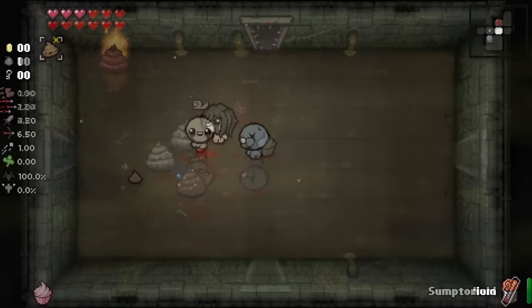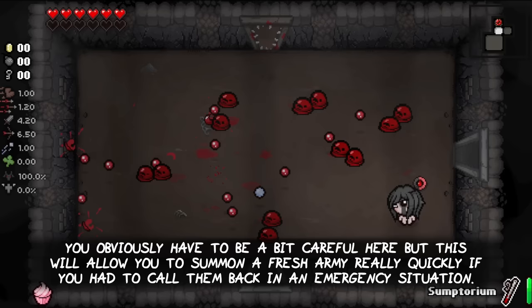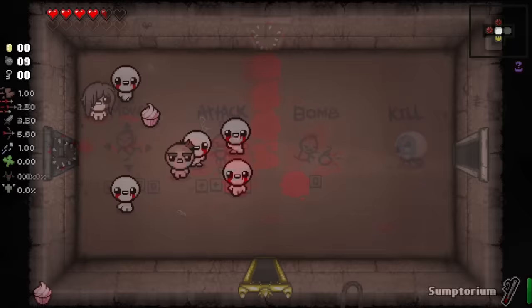Next up is Tainted Eve. Her cake effect is called Xenient and will allow you to spawn two blood clots at once, at the cost of draining twice as much life each time. You obviously have to be a bit more careful here, but this will allow you to summon a fresh army really quickly if you had to call them back in an emergency situation. But that's not all - her cake comes with a second ability: it will also cause all of your blood clots to explode into small red creep puddles when they die.